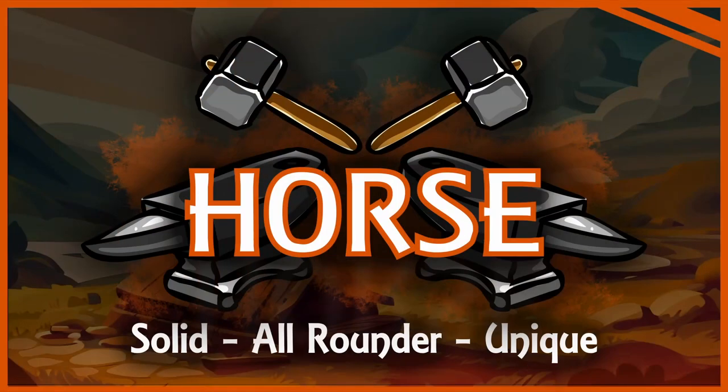Horse is a Nico clan which feels very smooth since you steadily progress as your clan gets stronger. Forging and upgrading buildings feels natural, and as a bonus, the clan is designed to always forge at least one relic in the game.